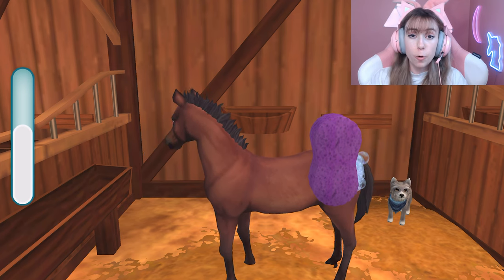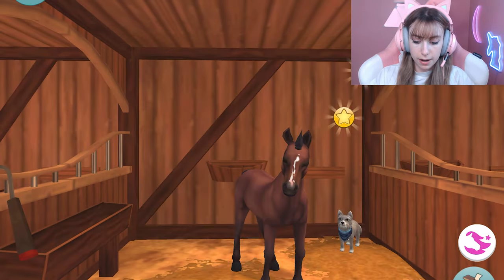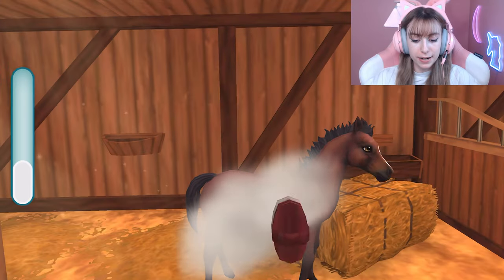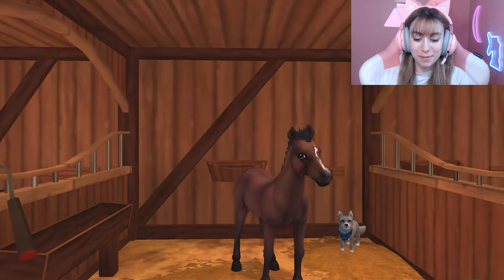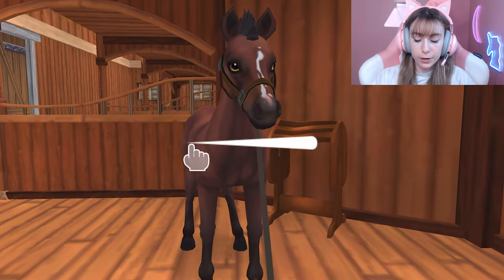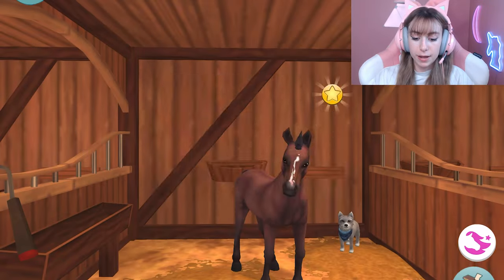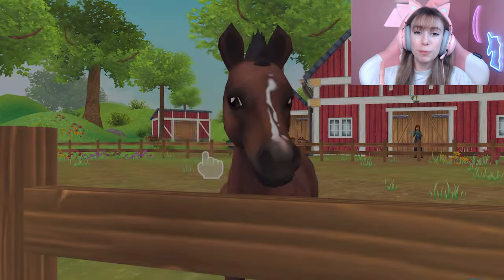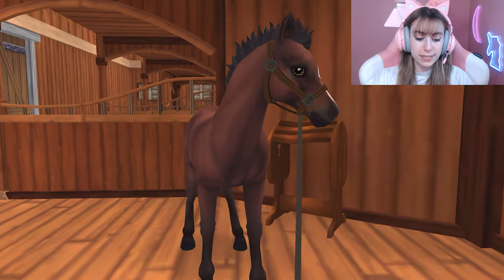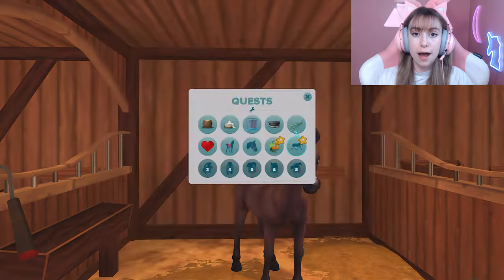Get your horse to level four and it should be good. For brushing you do have to move it around. This hack also works for food — I'll explain that better once we get to the food portion. Our horse is now level two, so just keep going through all of the quests until you get the message that says you have to wait another day. Make sure you have completed every single available quest, because this hack will not work if even one quest is still incomplete.